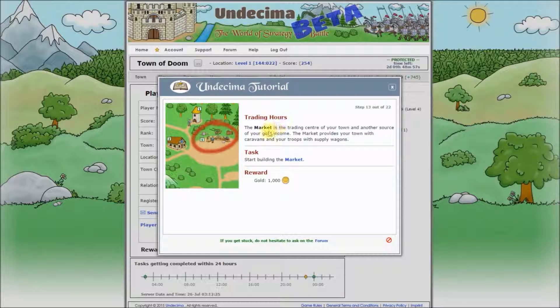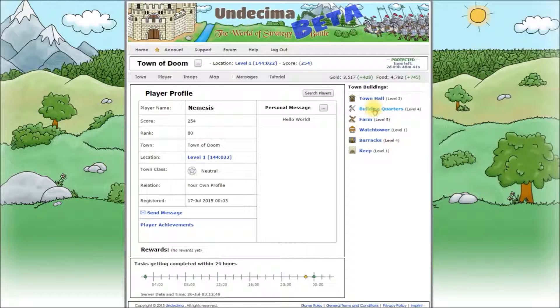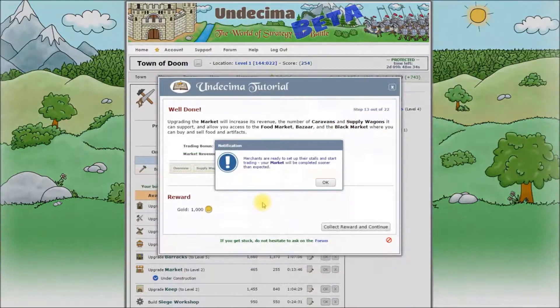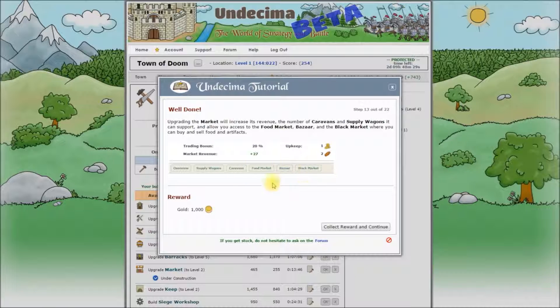Trading hours. The market is the trading center of your town and another source of your gold income. The market provides your town with caravans and your troops with supply wagons. Start building the market. We'll go again to the building quarters and start building the market. Construction is accelerated again and this tutorial step is completed. The market is probably the most multi-functioning building in the game and we'll have a closer look at what it can do when it's built. For now, collect your reward and continue.